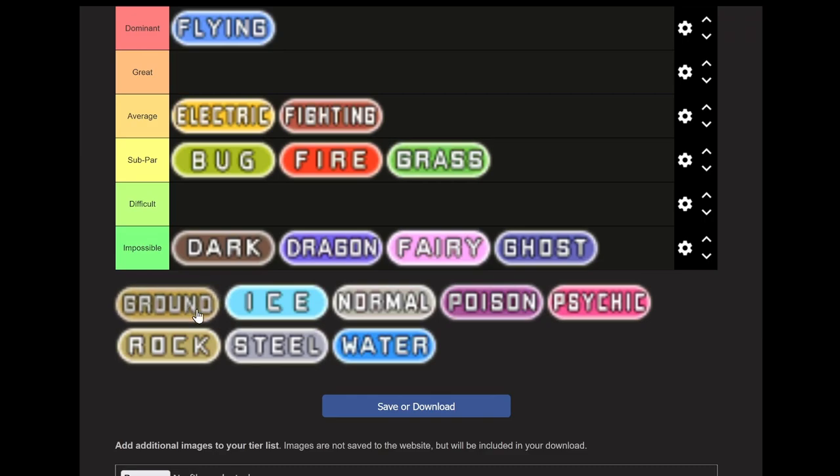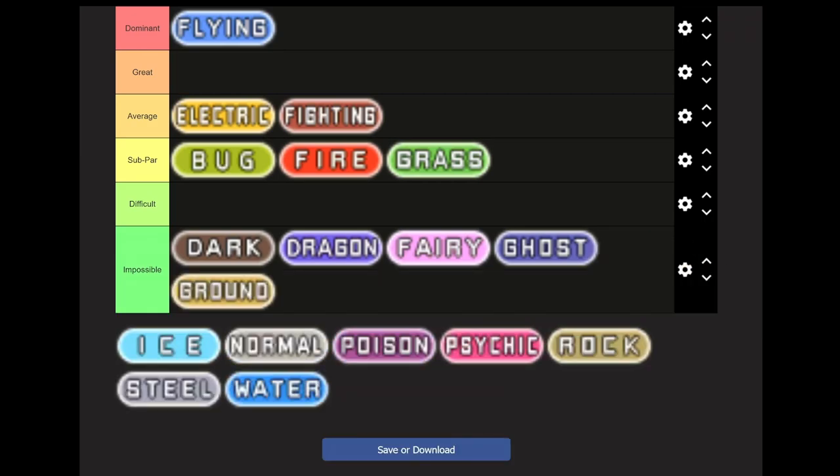Now we get to another Impossible type: Ground. Although it would be Dominant if you could start with a Ground type, because of the Nidos. Unfortunately, they show up right after you fight Brock in FireRed and LeafGreen, which is infuriating because in the original Gen 1 games you get them before fighting Brock. In general, Ground types are quite powerful with good movesets — it's a good type to run. Recommended team, assuming Fire Red: Nidoking, Nidoqueen, Golem or Rhydon if you can trade, Quagsire, and Piloswine.